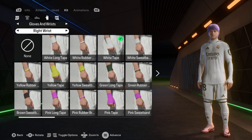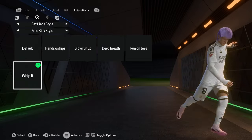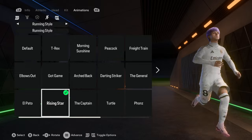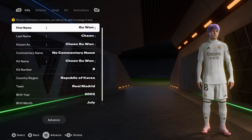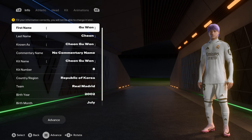He's not wearing gloves. His left wrist has white tape and the right wrist has white tape as well — it looks like the shirt comes out to his fingers. For his animations: the celebration is the darts, free kick style is the whip it, and penalty kick style is the king — that's the Salah penalty style. His running animation is rising star. That's pretty much it for Chung One — this might be the best-looking player I've made so far. Thanks for watching — hit like, subscribe, and comment the next player you'd like me to create.